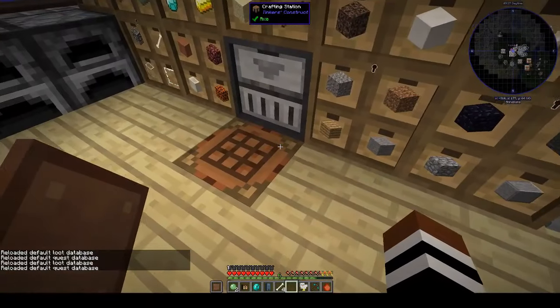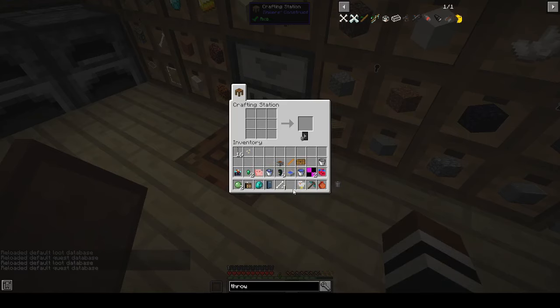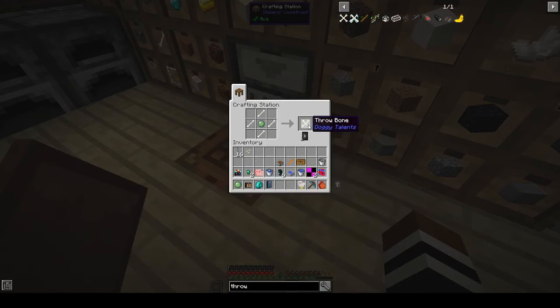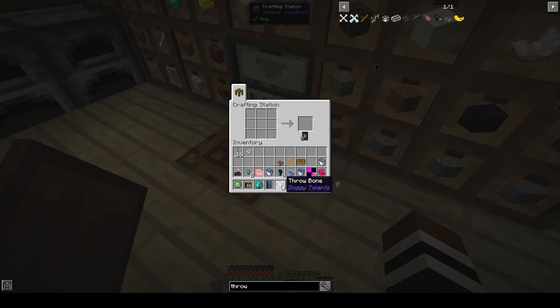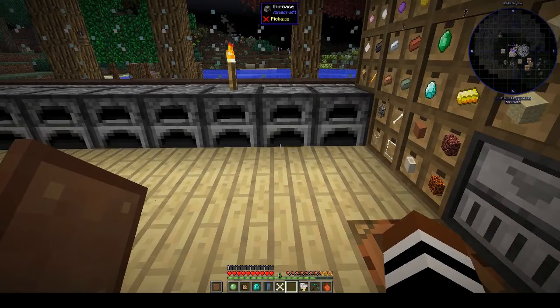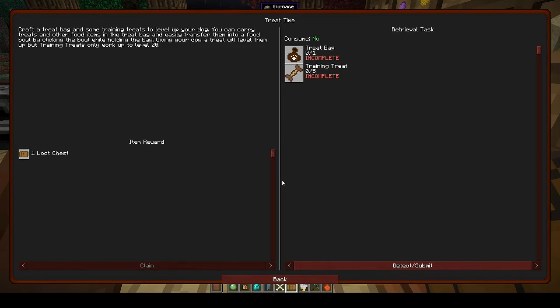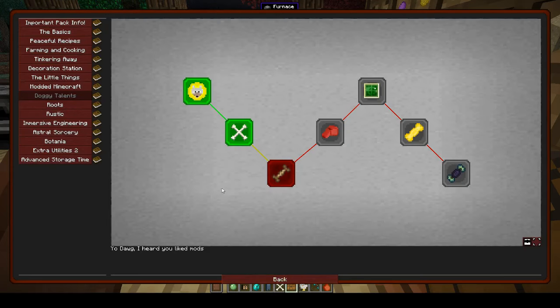Let's try making the doggy treats again. We needed four bones and a slime ball. We have that. Update confirmed — that's updated. We can claim that and go to the next one — treat time!